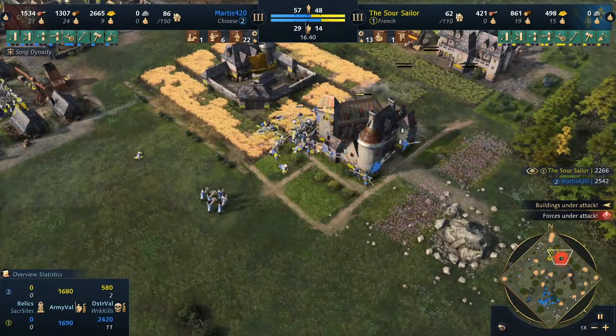My opponent has reached imperial age incredibly fast — he caught me up in castle and then went past me to imperial age, even though I was ahead. It's ridiculous how quickly he managed it, and I'm really worried. But I've got to put pressure on him otherwise he'll just build loads of siege engines and we're done. I take out the outpost and start working my way in.